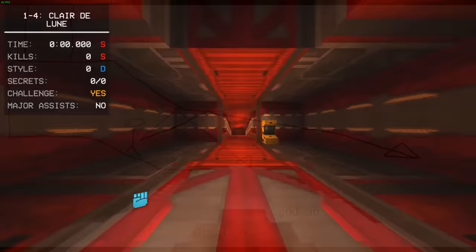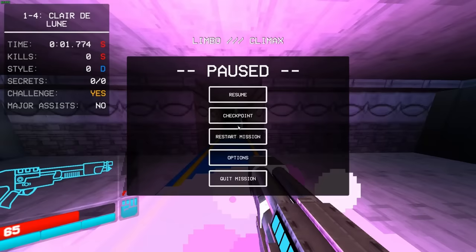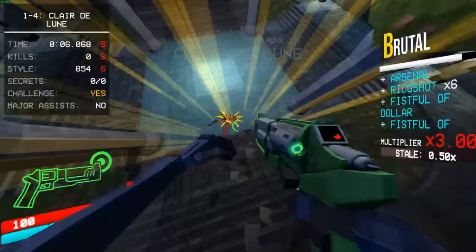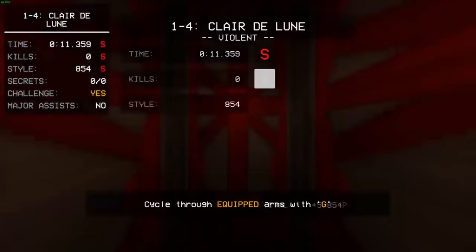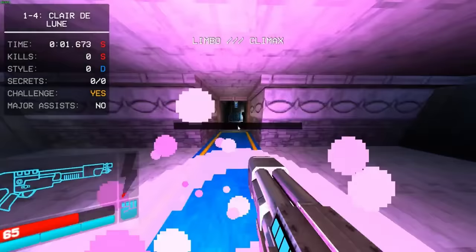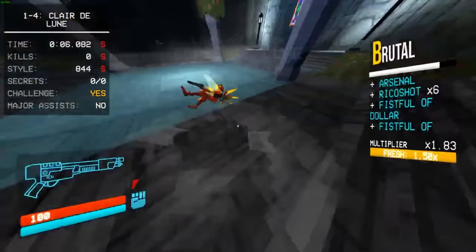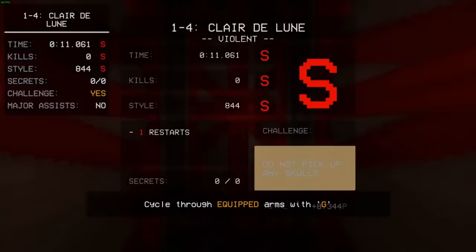Later that same day on September 3rd, Hodge would use this new knowledge in a run. Getting a 1.774 checkpoint, Hodge then proceeds to do everything else slower than his last record — the biggest time loss being that V2 kept sliding. Despite nearly half a second of timesave in the early stage thanks to the God UB, Hodge ended up with an 11.359, only a few frames faster than his previous run. Late into the night, Hodge continued to run 1-4 and got a 1.673 checkpoint — even faster than anyone considered possible. But there was a slight error in the V2 push; V2 went too far again. This would be a world record, no doubt about it. But Hodge's heart still sank seeing the ending time: an 11.061.